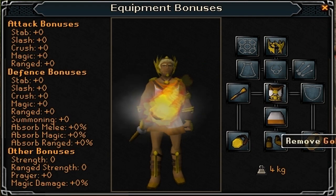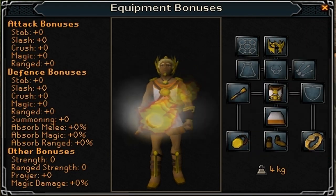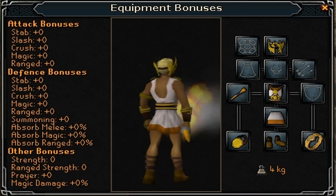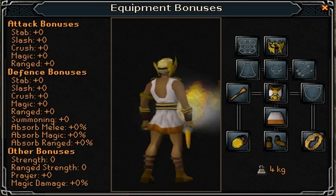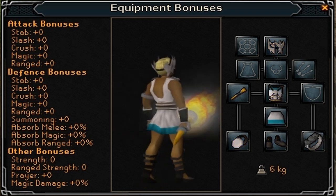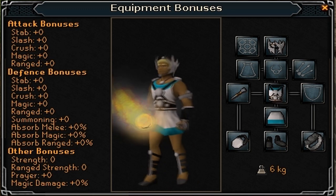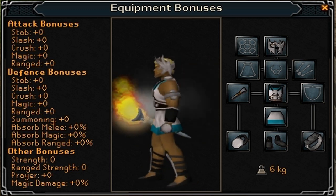I've just unlocked all of the outfits. As you can see, this is the gold outfit — the torch has quite a nice particle effect on it. This one is the silver outfit.